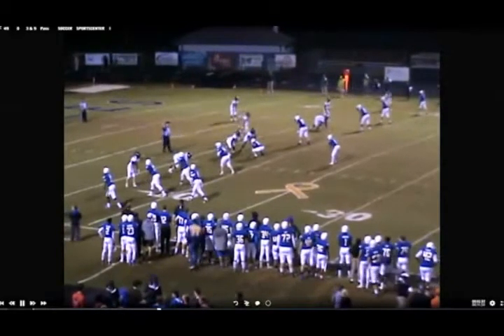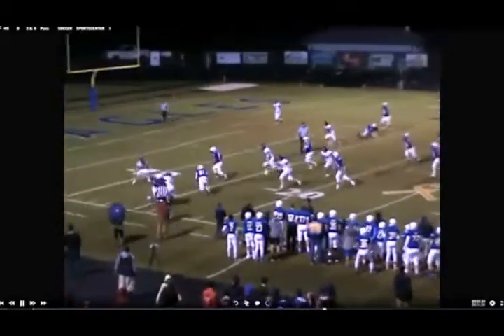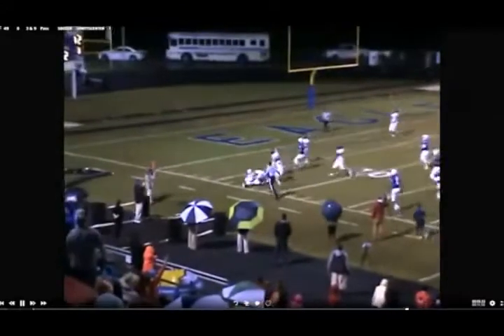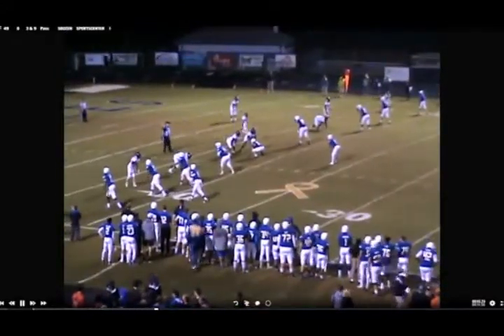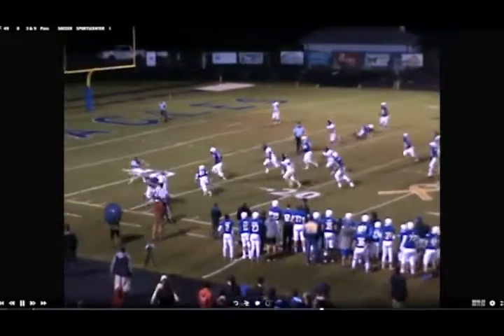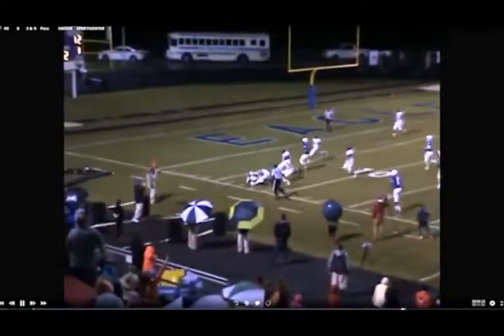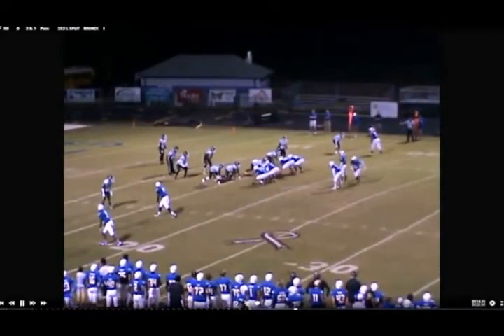When you get in the red zone, sometimes a little trick formation can help. Here we're throwing a screen out of what we call a crazy formation. We've got people spread all over the field, just throwing the bubble screen to the tailback. But it's something new the defense has to digest. They want to play man, they want to give you some crazy defense in the red zone — give them something crazy right back. I wouldn't do a lot of those, but a few can help.